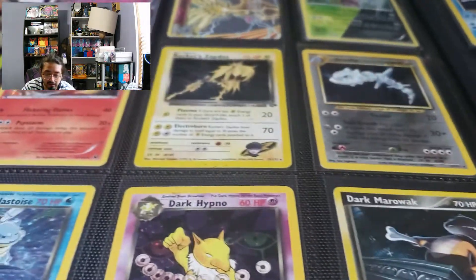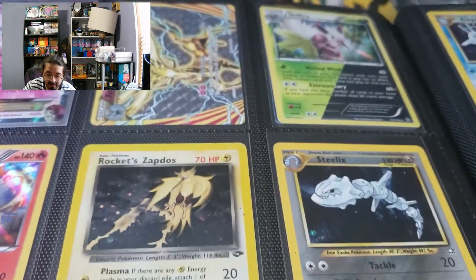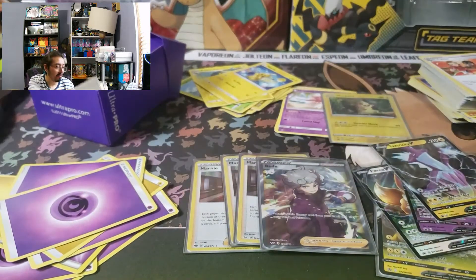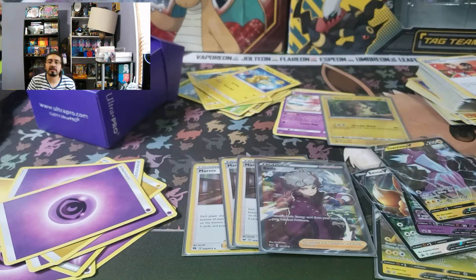So as of right now, these cards are actually for sale, guys. If anybody wants to purchase them, you can follow the link down to Fuchsia from Lavender Town - that's Instagram - and you guys can message me if you're interested. We got some holo energies in the bag, but that's pretty much it from this binder.